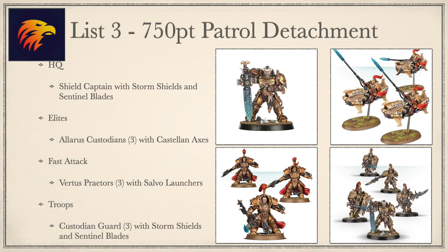List 3 utilises Vertus Praetors and Allarus to the maximum. The Allarus act as a distraction, drawing enemy firepower and soaking it up with their Stratagems, while the Vertus Praetors nip in to destroy enemy vehicles and screens. Meanwhile, the Custodian Guard move up the board, potentially screening or being screened by the Shield Captain depending on traits chosen, switching roles midway if too many wounds are taken.